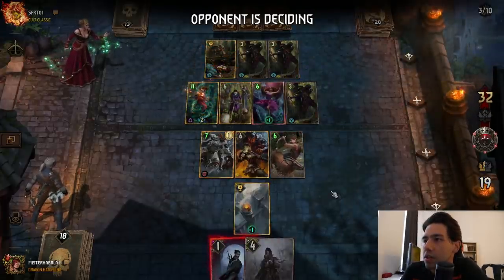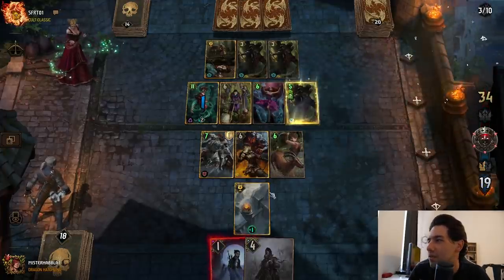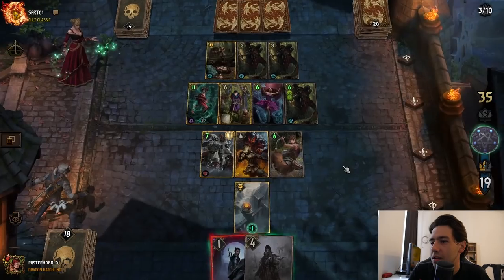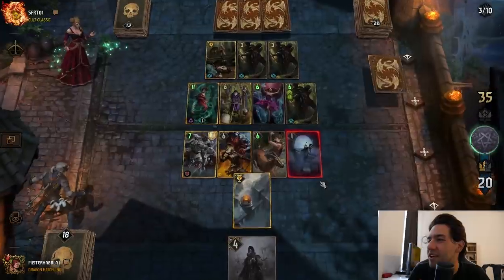You're a daisy of the valley! Orb? Okay, that — I don't care. Wait, that's fine — whatever. Wait, can I — I mean, I just do this, right? I still clog him here fully. I put back Orb of Insight. Haha, that's kind of funny.